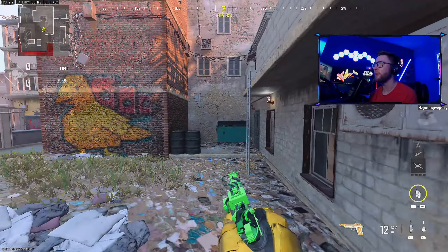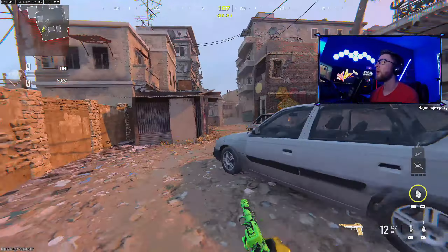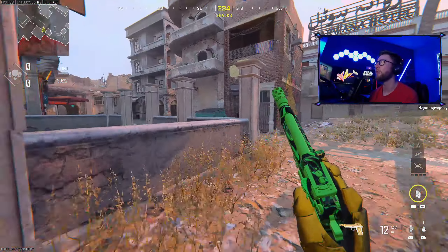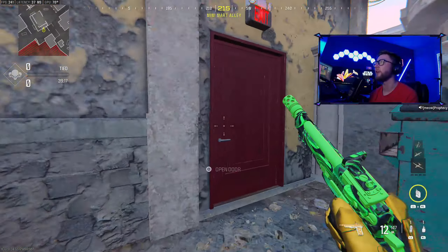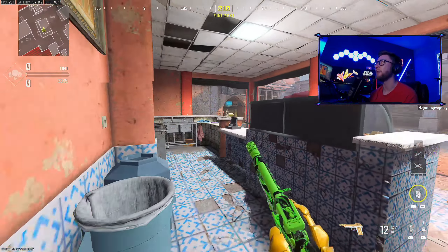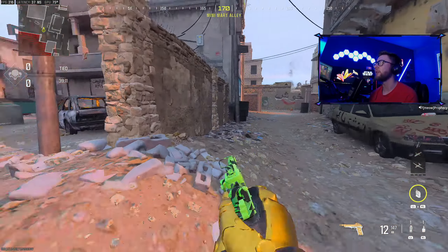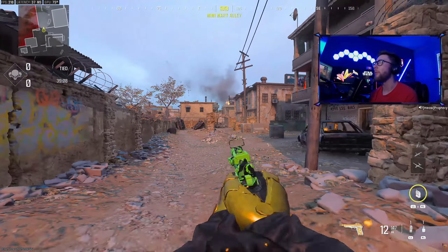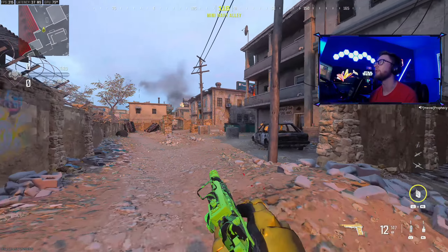Moving over to scrap yard — this is scrap yard dumpster. People love to sit in that little corner. The cars here — this is all called scrap yard for the most part. Moving back over here we have P3, and P3 is right in here. You have back alley — back alley P3 means this area back here. There's nothing back further so I don't even know if you need a call for that.